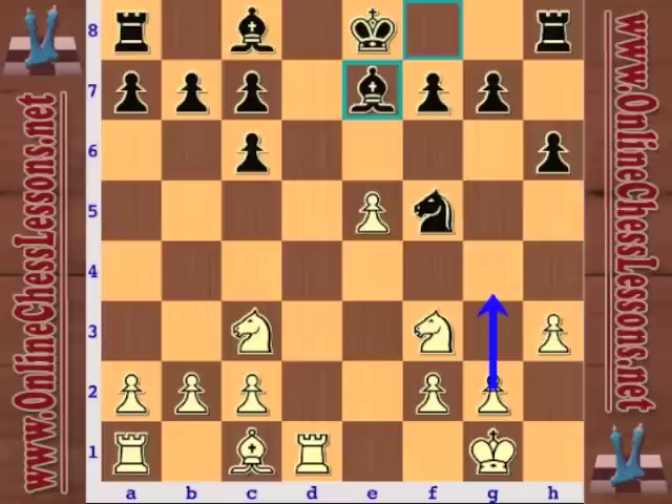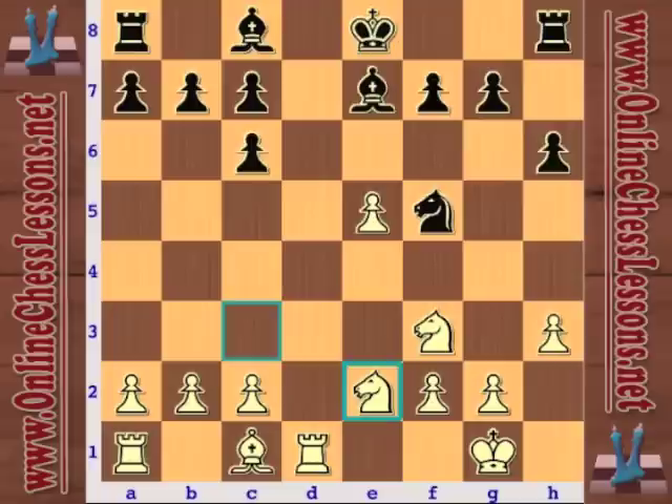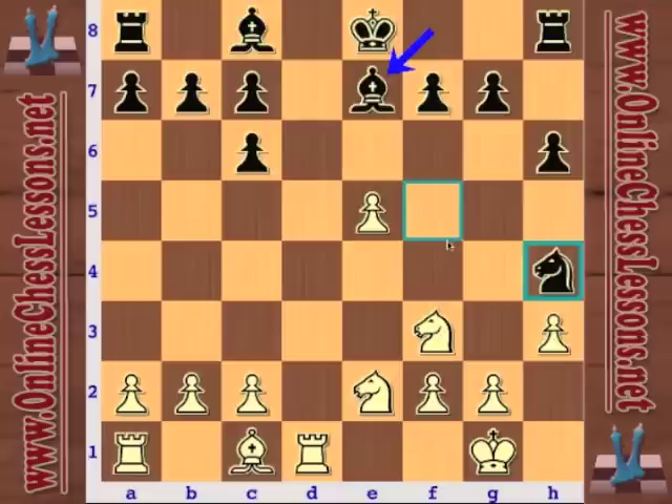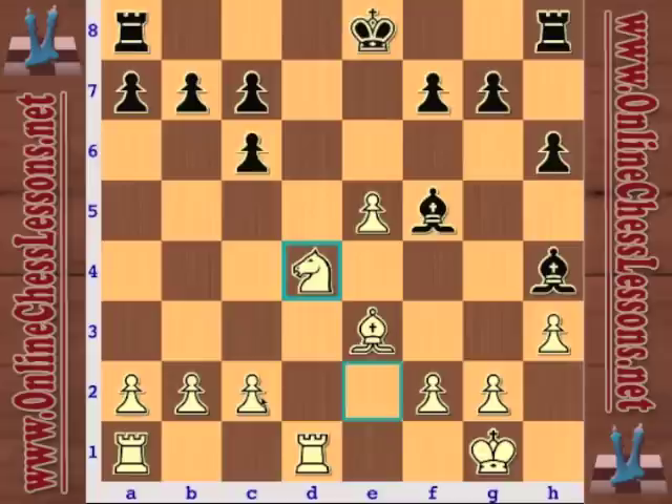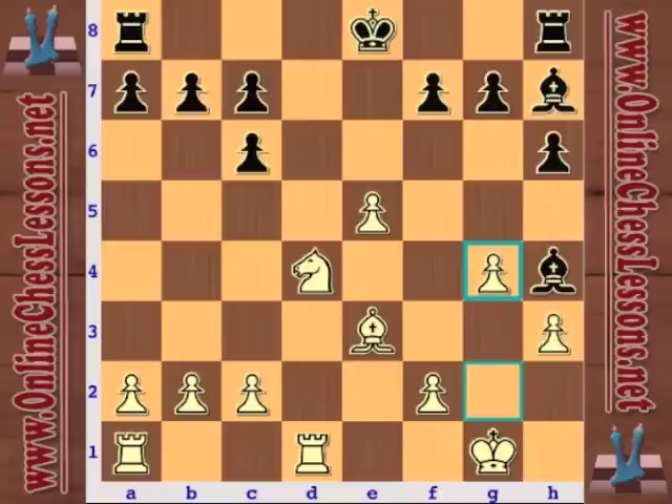Knight e2 is a pretty common maneuver here — knight e4 was also possible — trying to maneuver the knight to d4 where it controls a lot of squares. Polgar was anticipating that after bishop e7, Kasparov would play knight h4 trying to exchange the knight, so she wanted to have the knight on e2 ready. Bishop e3 finishing development, then knight d4 protecting the pawn and hitting the bishop on f5, and then g4.